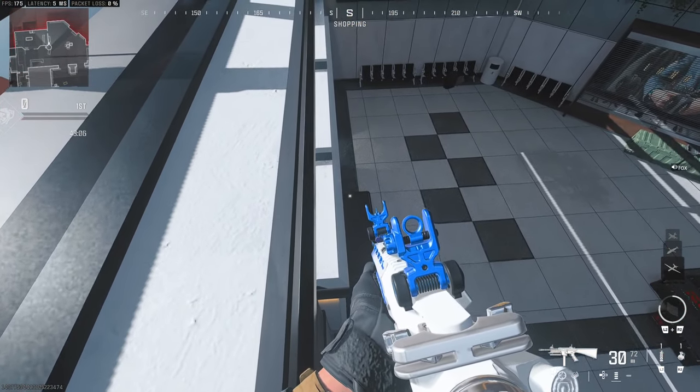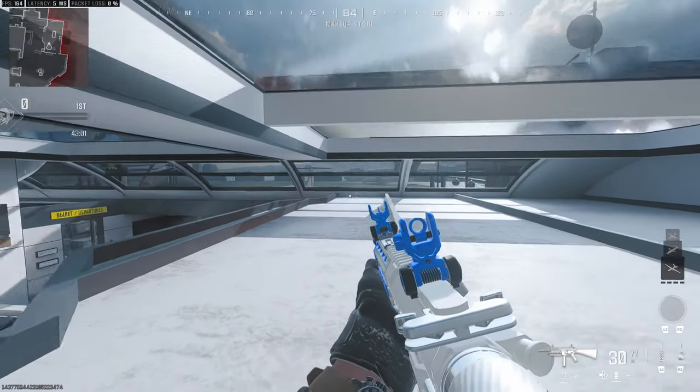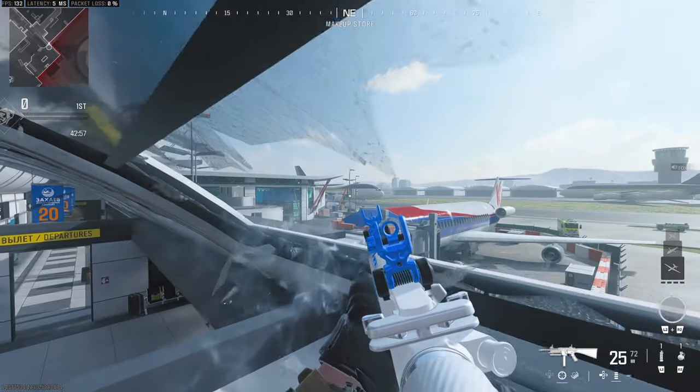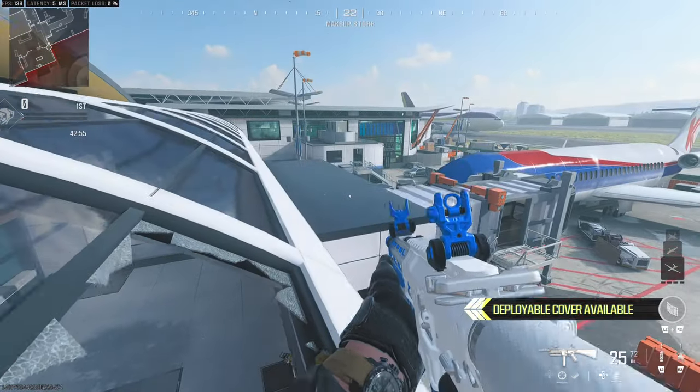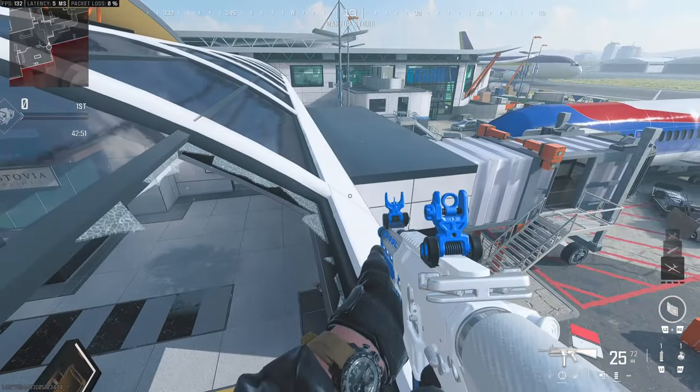This bit here you need to really be delicate with how you move. You want to drop down onto this little ledge here and just crouch walk underneath that little ledge. Smash the window here and then turn around and jump onto the actual main frame of the roof. Then the whole map is for you to explore.